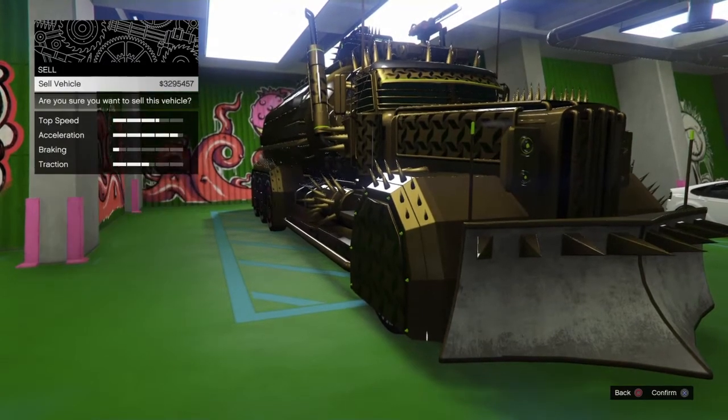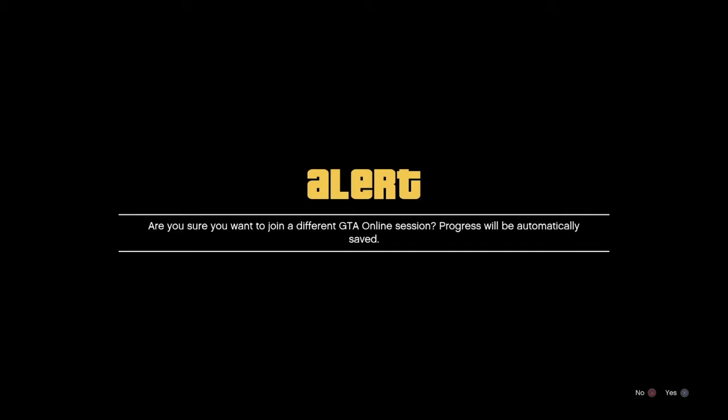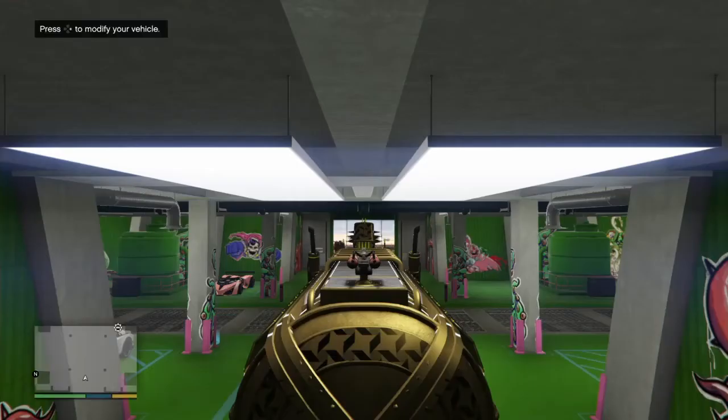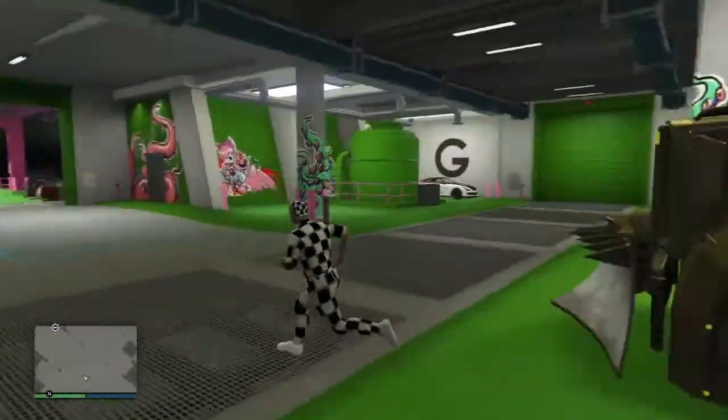Scroll down to Sell and initiate it — the game will think it's selling but it won't actually sell. You'll be in a black loading screen. From here, join somebody in a different targeting mode. Accept the first invite and decline the second — you should still be in your Arena War and the truck won't disappear.